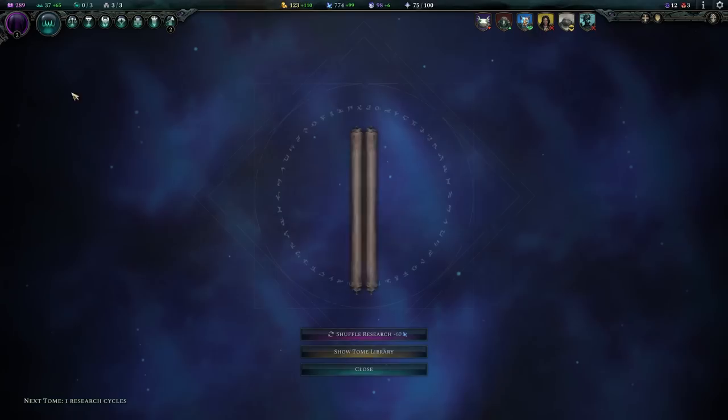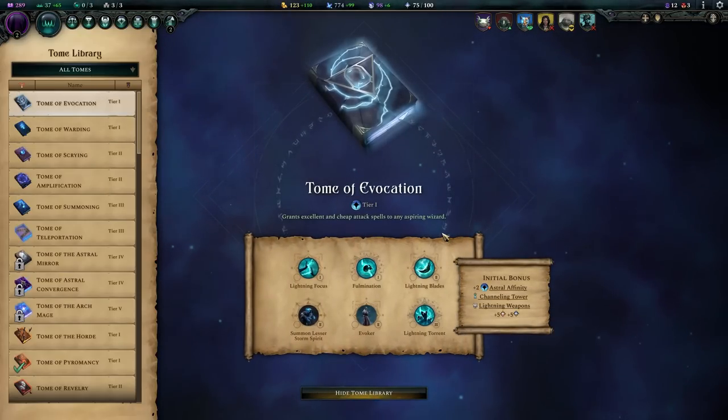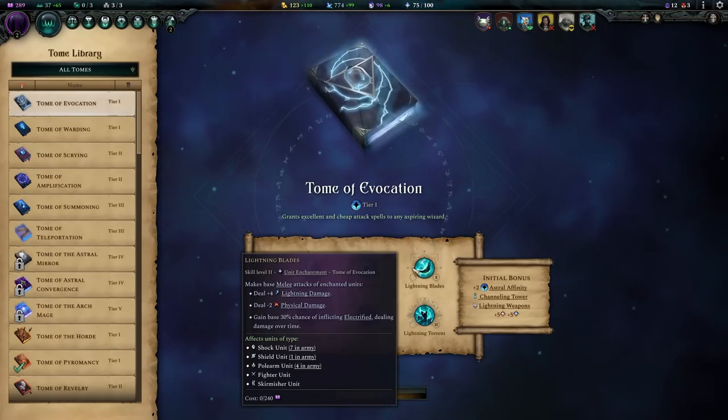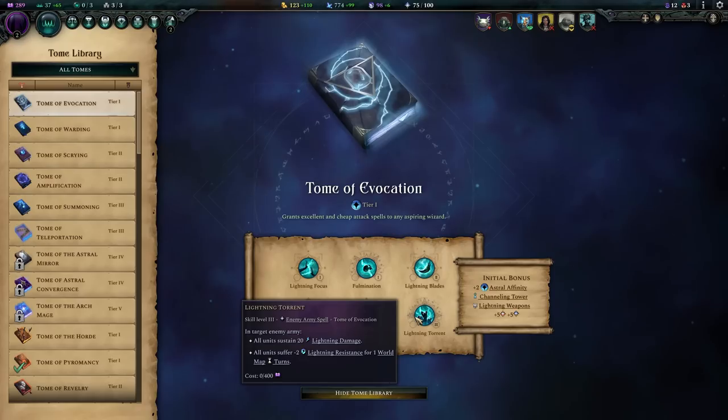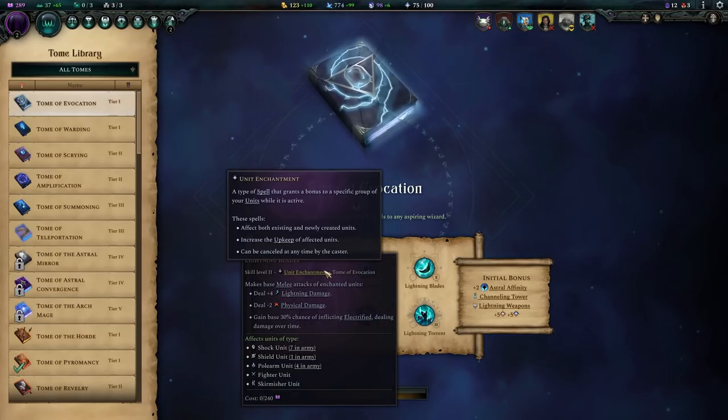All of these things are found whenever you jump into a tome. You'll see that a unit enchantment has a specific outline — three small stars or triangles — versus an enemy army spell which has really jagged ones, indicating it's something you cast on the world map. Use that as a visual context clue.